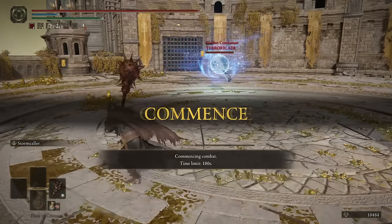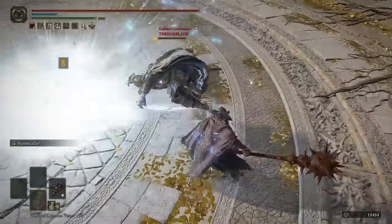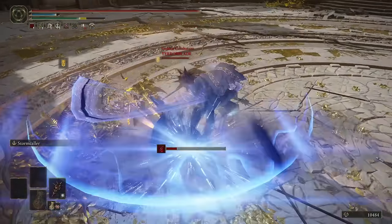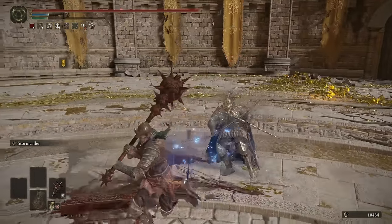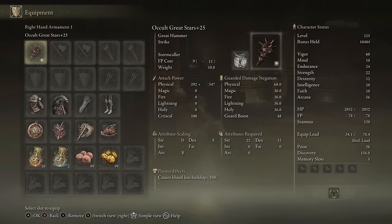Hello, Terror Blade — okay, he's busting out the moon already. Read like a book, that's all I'm gonna say. GG. And yeah, that was the potential of the Great Stars. A fight can end in an instant with this setup. Stormcaller is insanely strong, the innate bleed is awesome, and all that on top of the innate healing — this is just a spectacular weapon all around and I would highly recommend it.